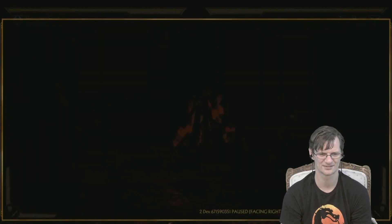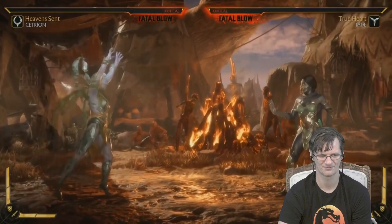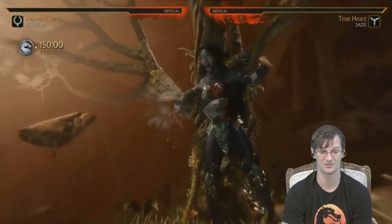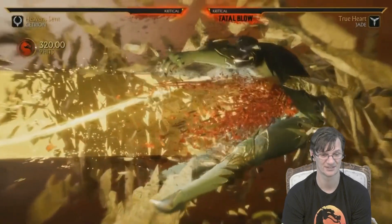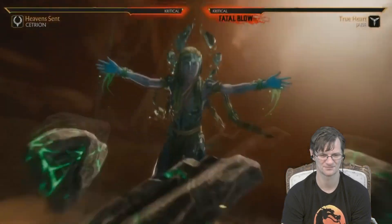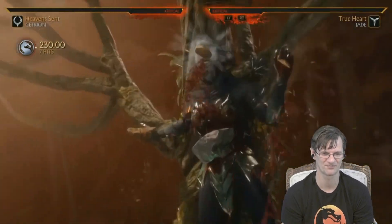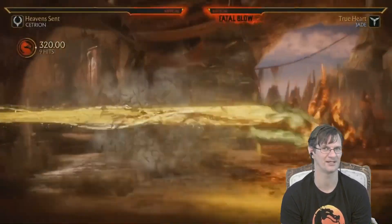Before going to the second loadout, let's check out her fatal blow. This one is extremely powerful — it drops down and tracks, so no matter where on screen the opponent is, it's going to hit them on top of the head. It's awesome for zoning exchanges — you can literally sit there, wait for your opponent to throw a projectile or turn, and you've got them. She becomes extremely deadly when she has fatal blow available.